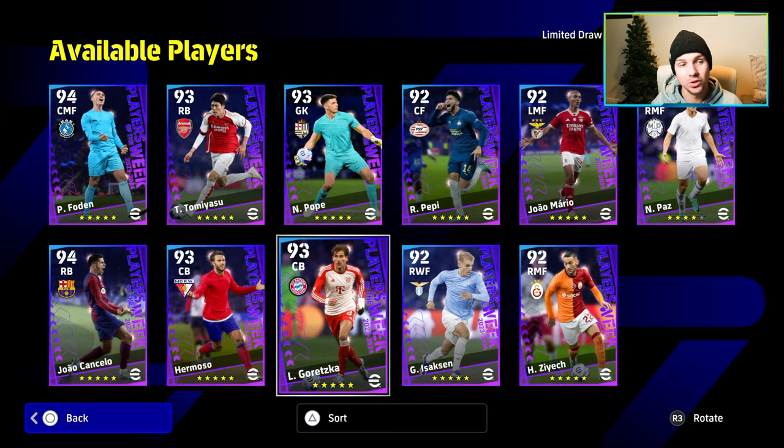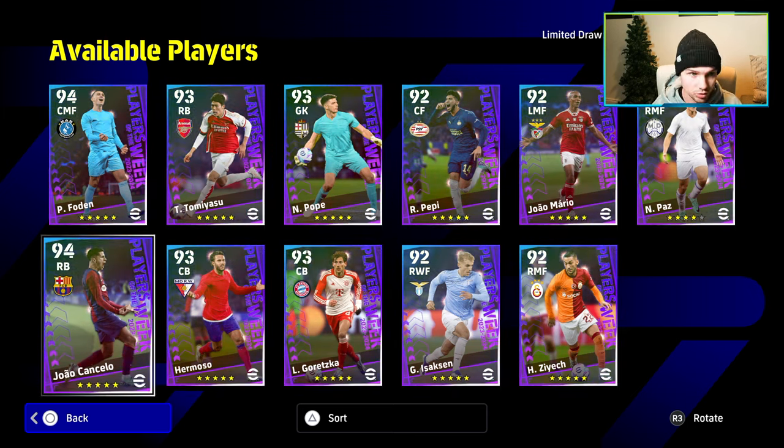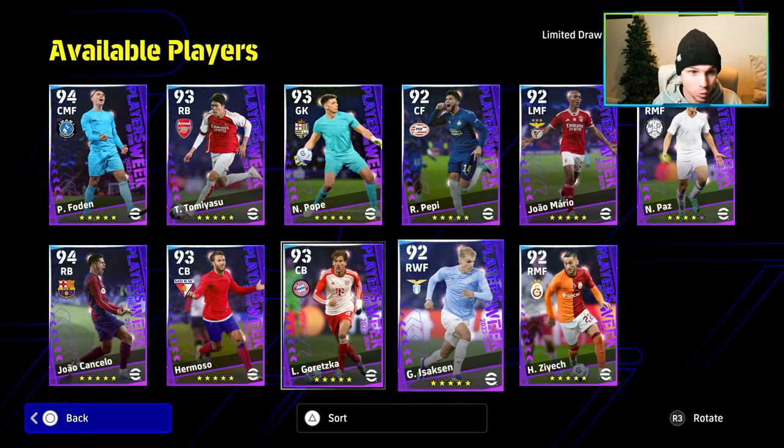They're pretty decent but I wouldn't say I'd be spinning for anybody but Tommy Yasu or Foden if you don't have those cards already. This winger card — whether left or right — has 95 acceleration which is decent, but his balance is quite poor and 87 dribble and tight possession is quite poor for a card at this stage in the game.